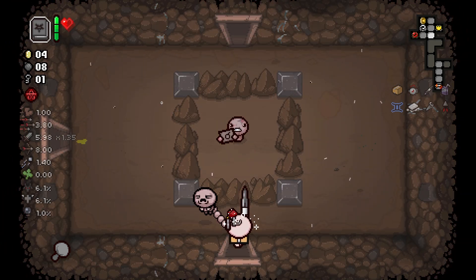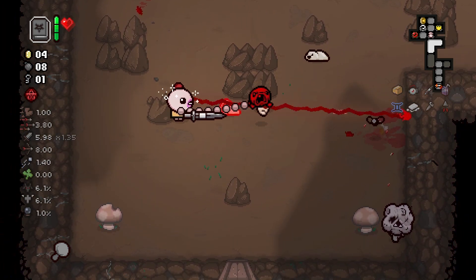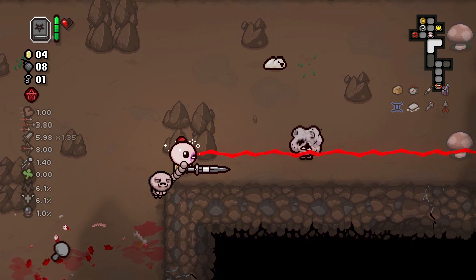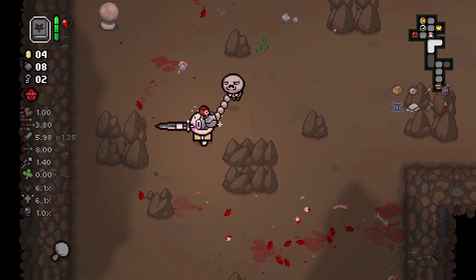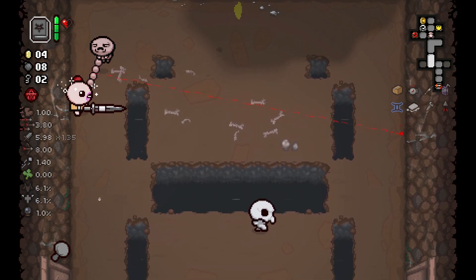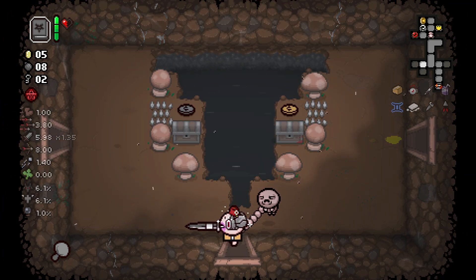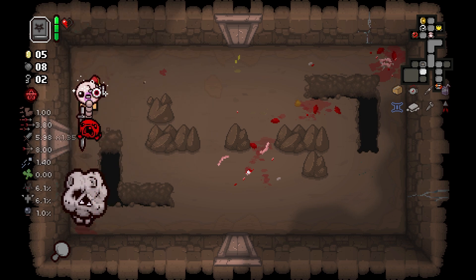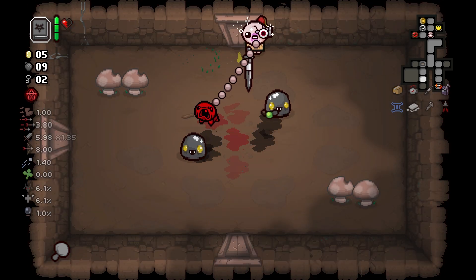If you get hit in the boss room, you get your chance reduced to 1.1%, and that's what I'm aiming at. I don't need to do anything with my deal. I don't have good enough angel deal items. I just need an extra HP to take the damage. Where am I going to find it though? I don't want to risk losing it, and I'm eventually going to find something.